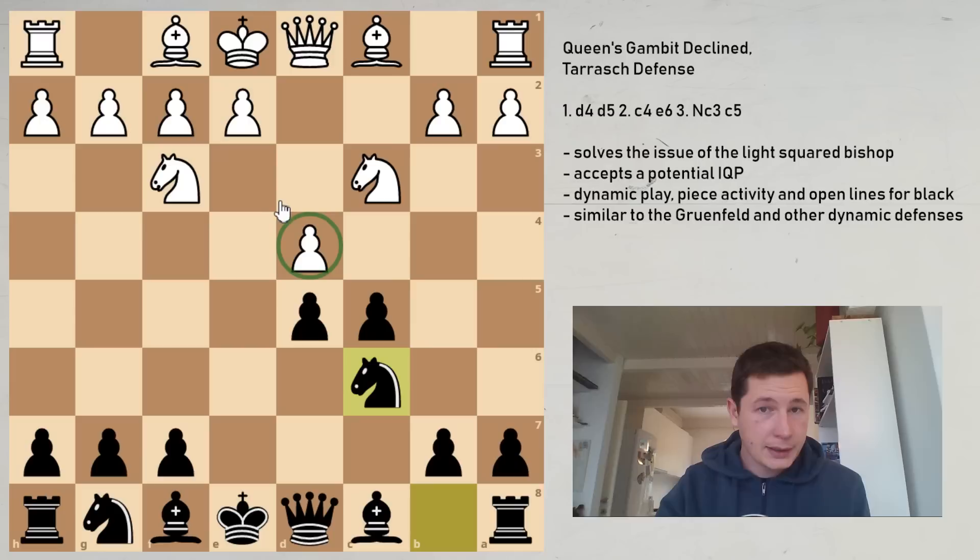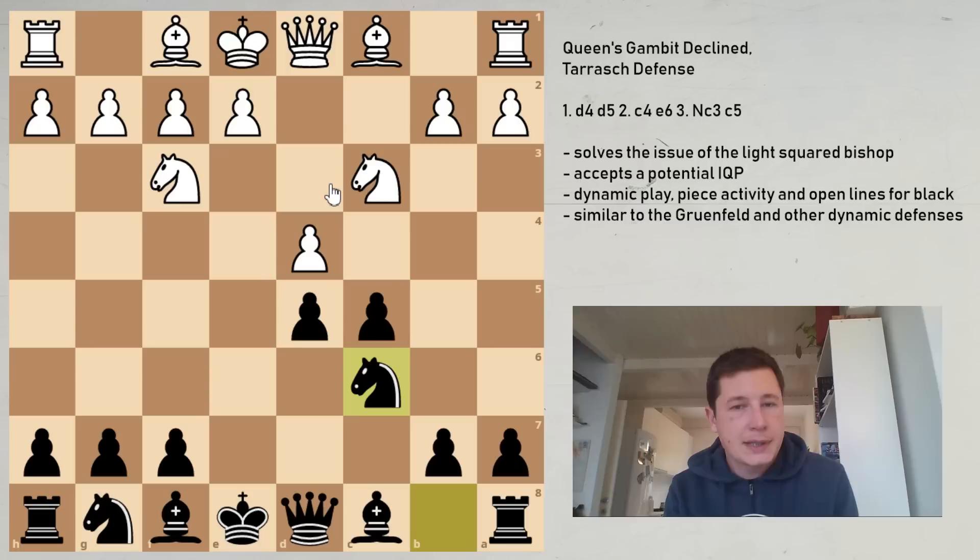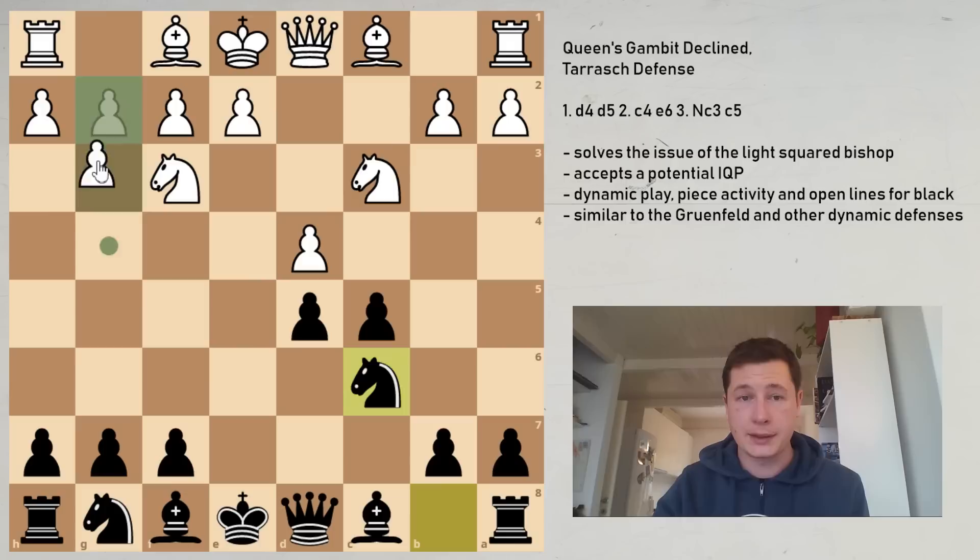White is going to be defending the d4 square, black is going to be putting pressure on it. Conversely, the d5 square in black's position is going to be quite weak because of the pawn on d4. And here's the point — this is the move on move 6 which challenged Tarash's defense for the first time and basically put it to the test. That's the move played every game today: g3.